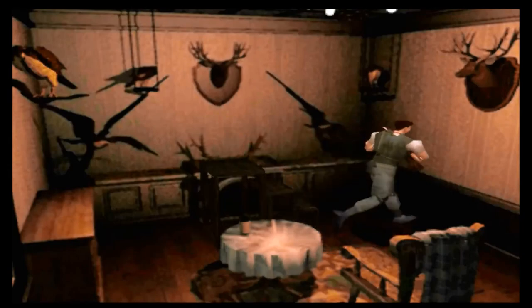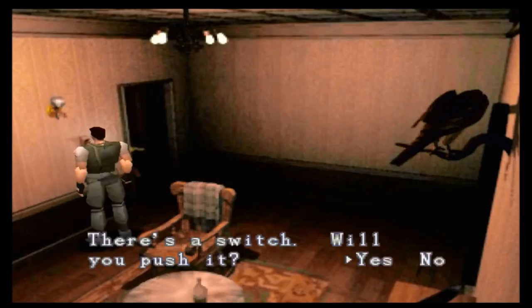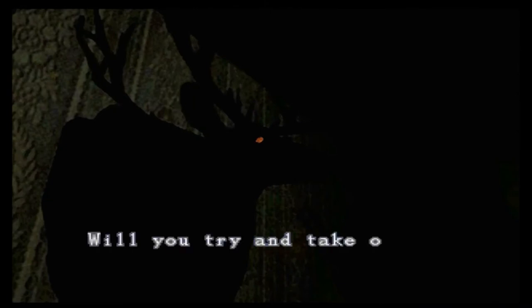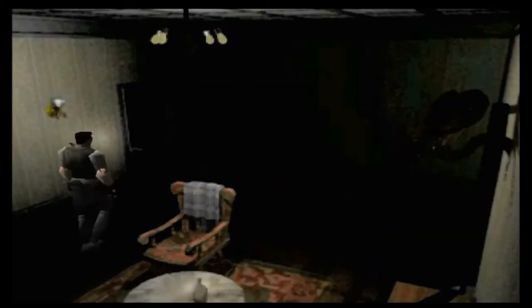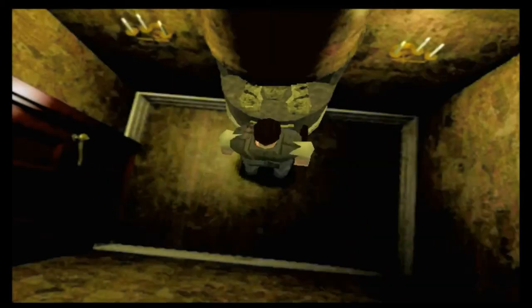Anyway, we got some shotgun shells as well as magnum rounds there which is very nice. So let's get ourselves the red gem so we can get our magnum and get the hell out of this mansion. Chris isn't going to be able to backtrack through the basement, unfortunately, due to the fact that he didn't have Barry to throw him a rope - Rebecca couldn't get Chris a rope to go down that hole. Instead we're going to have to get into a much more dangerous situation. I cut out the backtracking just to get back here - there were no more hunters to deal with while I retraced my steps.